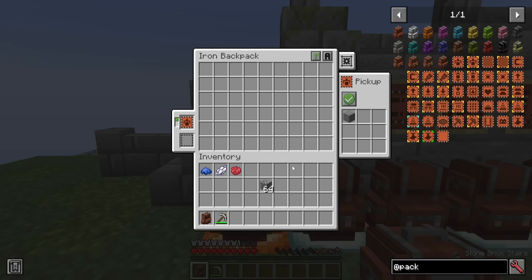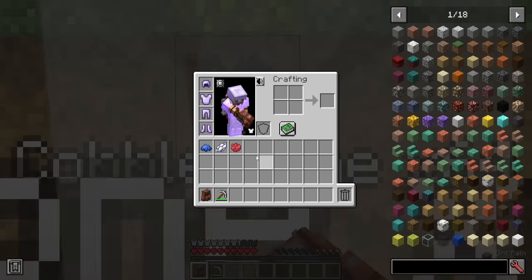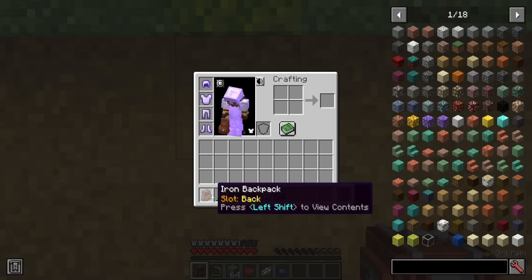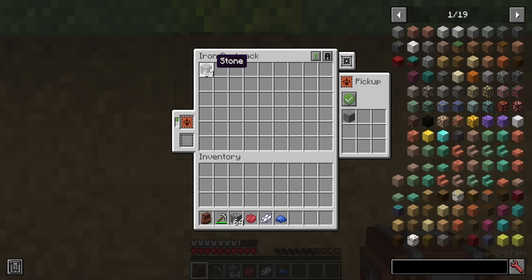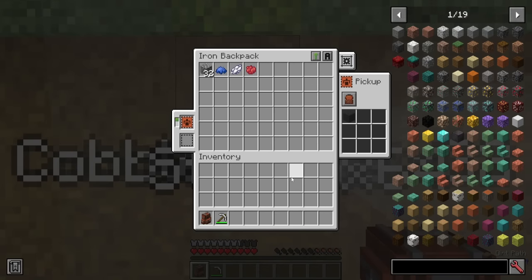You can actually filter out certain things. In this case, it will allow stones only to be picked up into this backpack, whereas other things like cobblestone or any of these dyes will not be picked up. If I throw these all out on the ground, you'll notice that I picked up everything except the smooth stone that I had in the allow option, which went directly into the iron backpack. You can also disallow this, and the exact opposite will happen. The other option is to match backpack contents, so if you have something already in your backpack and want only more of those, you can use that as a filter.